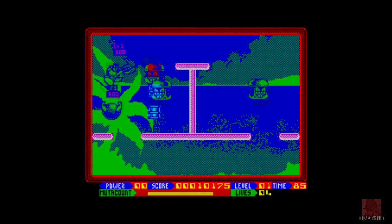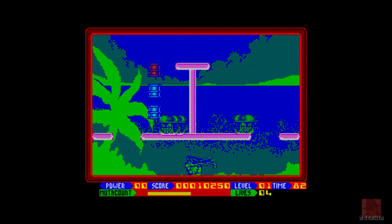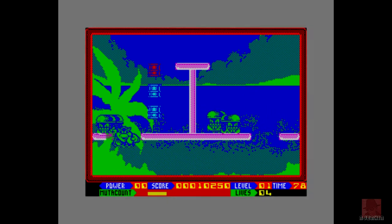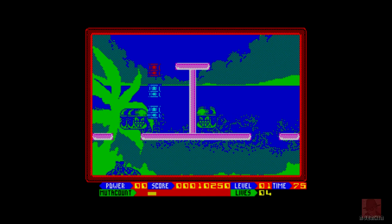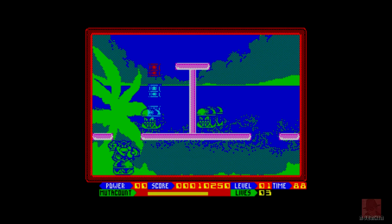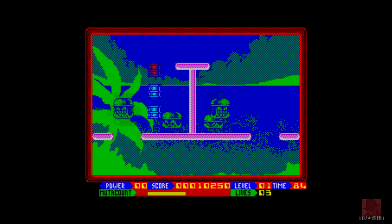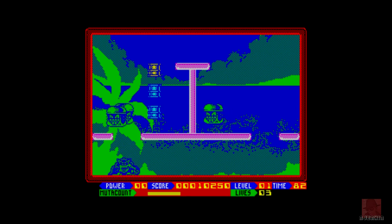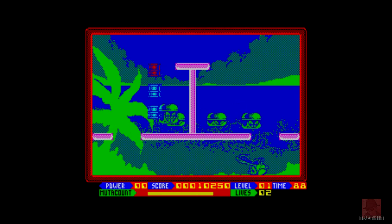Let's at least get off level one. We've got a jungle background. You can see that yellow bar going down at the bottom — I think that might be time or energy, but it's going down pretty quickly. I've got three lives left on the right, and just above that is the time — currently on 83. This is level one, and I'm making this game look a lot more difficult than it really is.